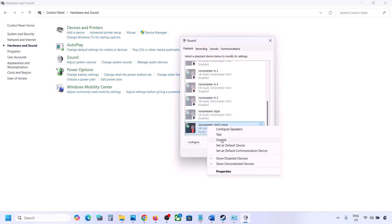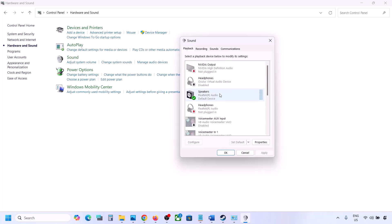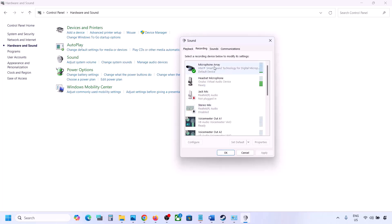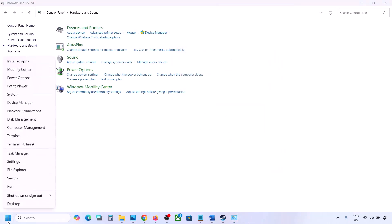Once you've disabled unused audio devices, launch the game — but make sure your audio device is set as default. Right-click your device and if the 'Set as Default' option is available, click it. Do the same in the Recording tab: disable any audio devices you are not using, and make sure only the device you are using has the green checkmark.